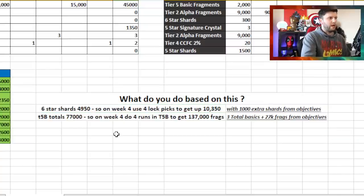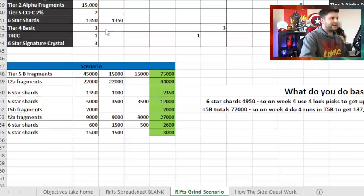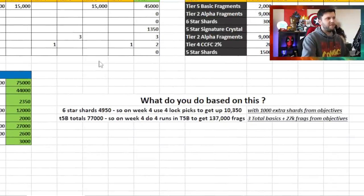Alternatively, for Tier 5 Basic: if you only accumulated 75,000 plus Epic fragments for around 77,000 total, you could use your four Lock Picks to target Tier 5 Basic instead, potentially reaching 137,000 fragments. Add the 27,000 from objectives and you're looking at nearly four full Tier 5 Basics — so choosing where to use those Lock Picks is critical.